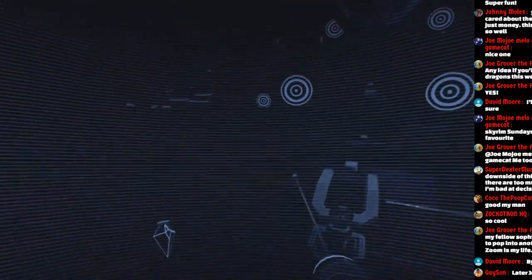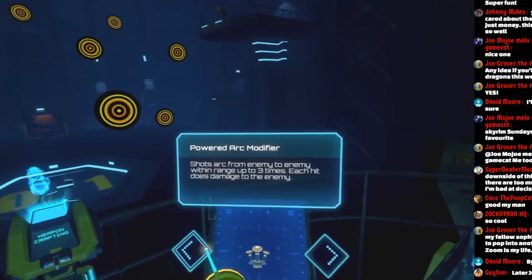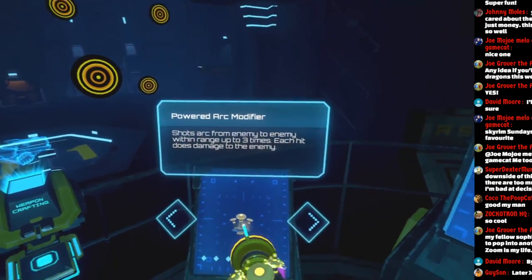We're gonna do something a little bit faster. We need some speed on this level — that build is too slow. We're gonna speed things up and make shots bounce around and go crazy. We're gonna use the arc modifier that bounces from enemy to enemy.